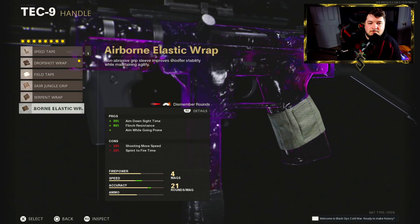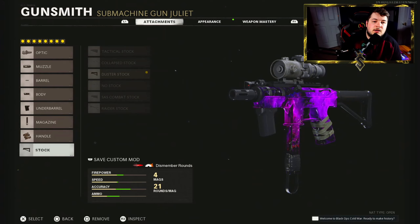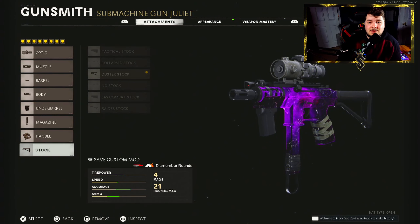Airborne elastic wrap — you can see there — we get aim down sight speed, flinch resistance, and the ability to drop shot. Please use that one instead. For the stock we went with the duster for slide speed. I don't really see a purpose behind running this in particular, but some people can. Not going to judge you for it. But like I said, not a great class setup — we have a single-fire Tech 9 here.